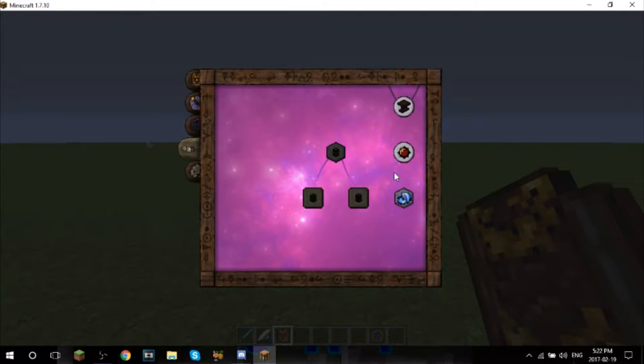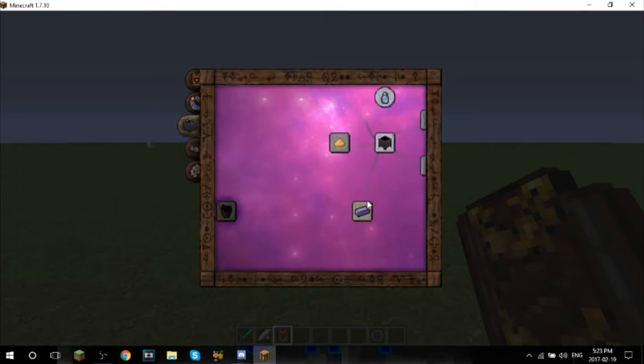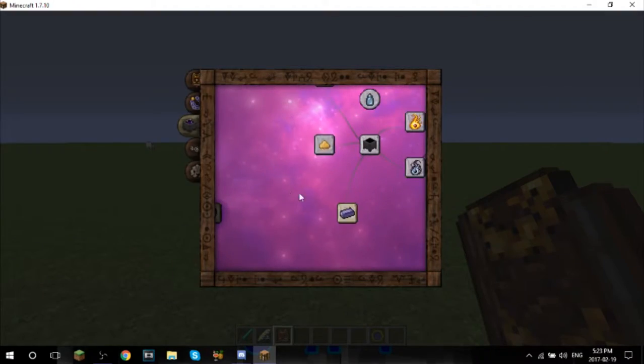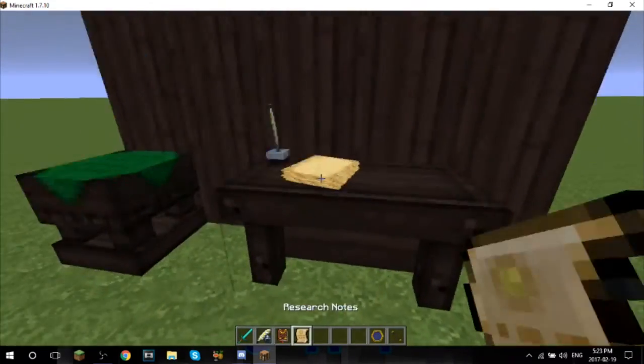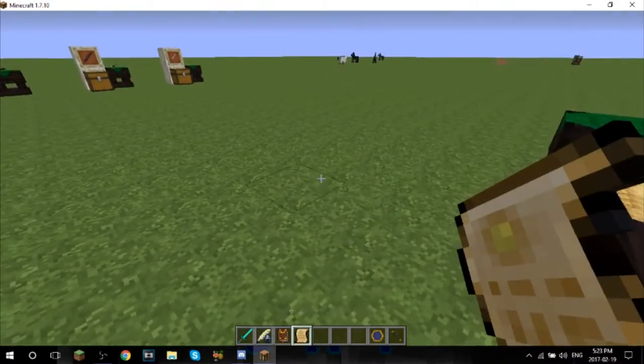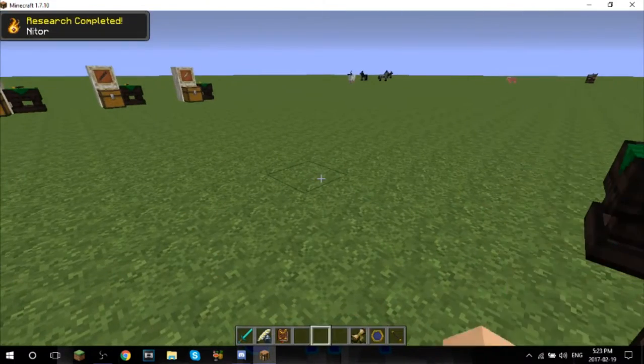Well, I have figured out why it was not showing up. We actually need to jump into the Alchemy tab next very quickly, and we need to learn Nitor. Now, we're not actually going to be going through what Nitor is in this video - we're going to be covering that later. Just learn Nitor - really simple.